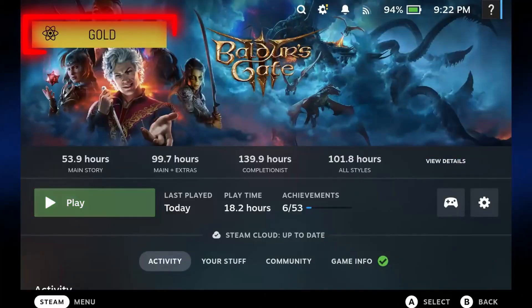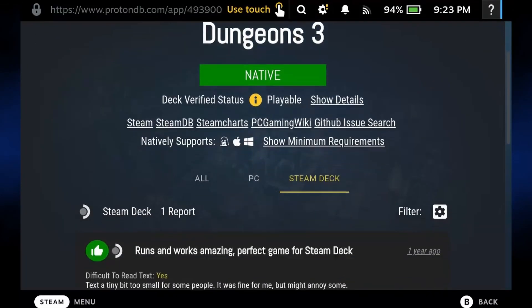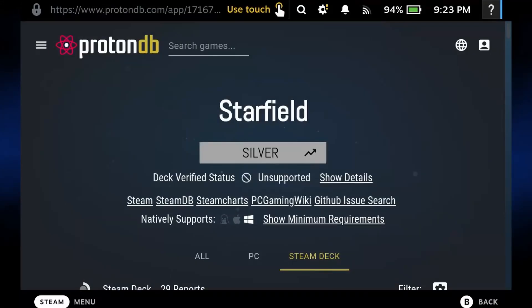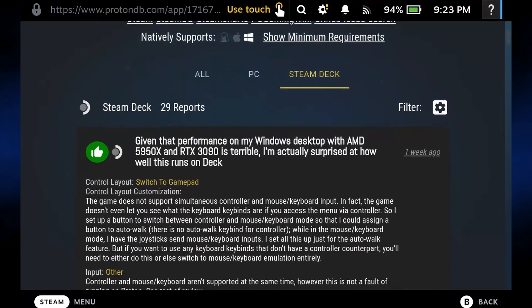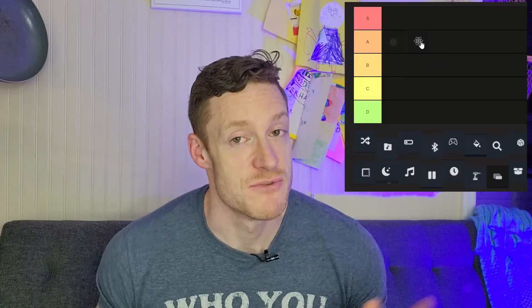ProtonDB — I love this plugin and I wouldn't want to go without it. ProtonDB adds an extra badge on screen that shows you how compatible your game is with the Steam Deck based on community input, ranging from bronze — aka you're probably not going to want to play this on a Steam Deck — to platinum, as in this is amazing. If you click into the badge, there are community comments and often even game setting recommendations. Having that little extra indicator is awesome, and I often find it more reliable than Valve's out-of-the-box system. This is an A for me.